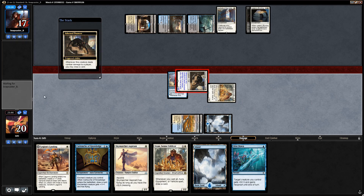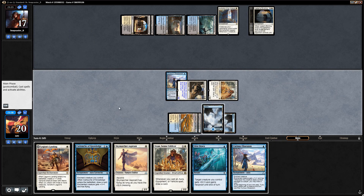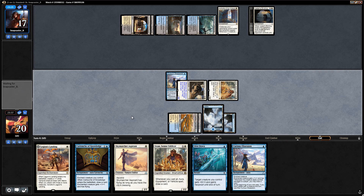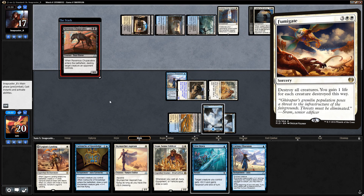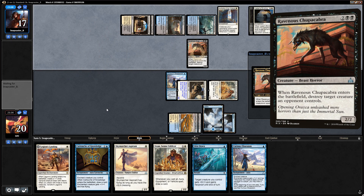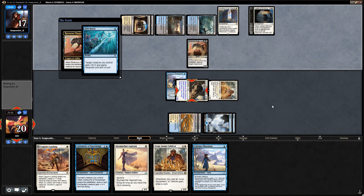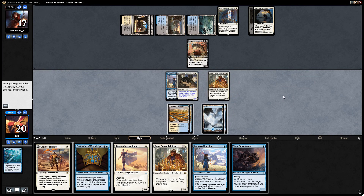A Dive Down to protect our threat — exactly what we wanted! Let's say go and hope our opponent doesn't have a Fumigate. A Ravenous Chupacabra — yes, we will be protecting our pouncer with the Dive Down. Next turn we can jam this cartouche, draw more cards, maybe even play a second obsession. Stormtamer is a good one — we can kind of protect our investment. Let's see what we draw with Sram — a Glacial Fortress, perfect.